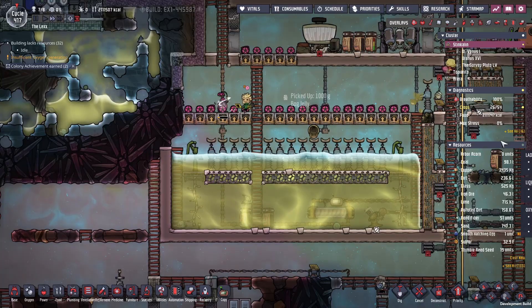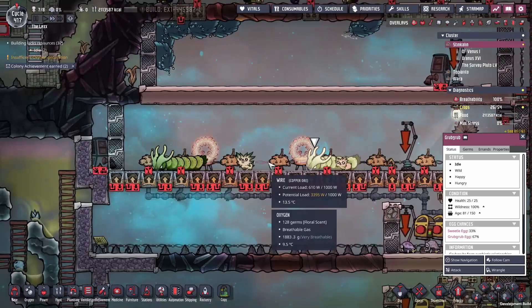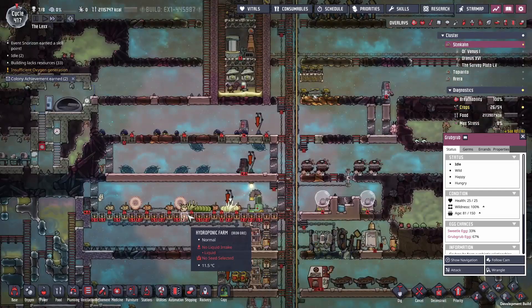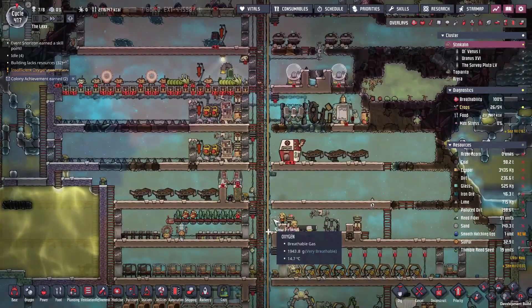It'll cost us a little bit more power, but it's a sacrifice I'm willing to make just to make sure our trees get started. We're going to have to come back very regularly and dig up the trees. We've stuck in a farm station so we can double the growth, and the only things left in here are grub grubs and some pips. The pips' job is to rummage the trees when they grow up, and the grub grubs will give grub rubs to the arbor trees and hopefully speed them along. We need to rip out the temperature controls before the trees grow up, otherwise it'll stifle the branches.